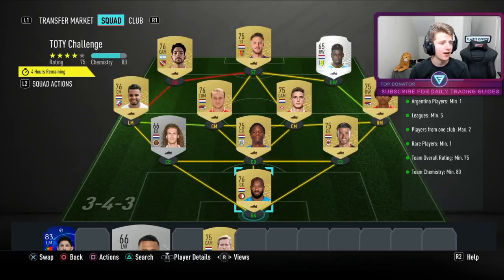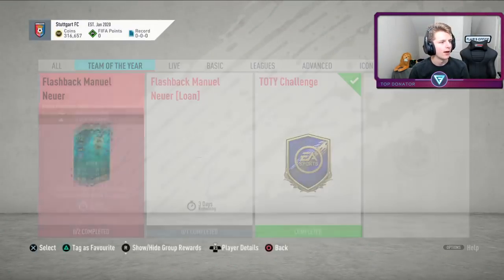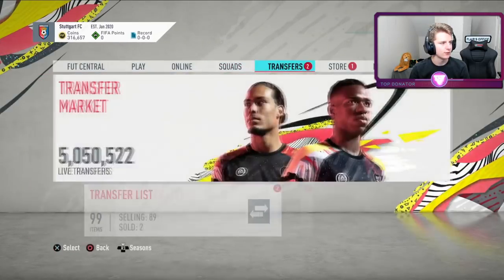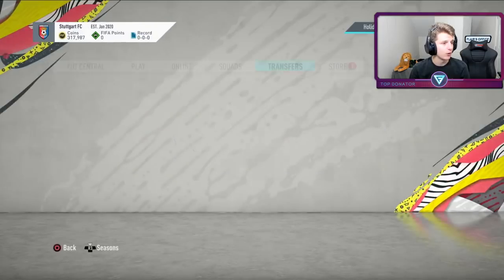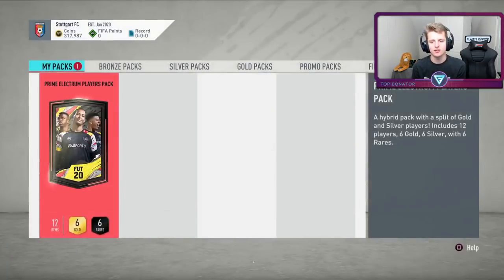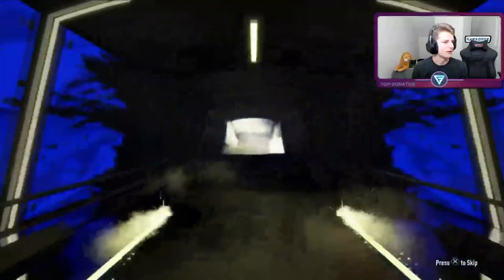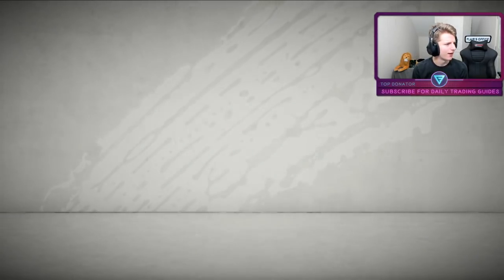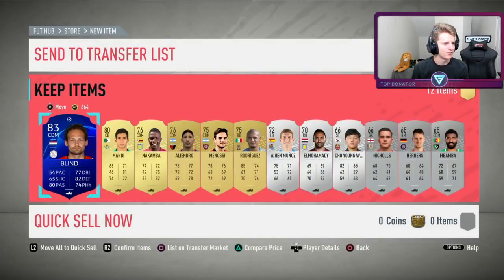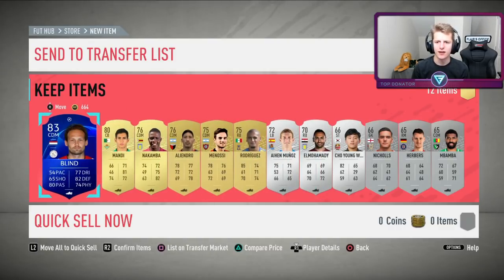We've done the Team of the Year Challenge SBC, costing 4.1k for a Prime Electrum pack — no wonder Silvers crashed, though they've rebounded well. Two things have sold on — mostly players bought yesterday, selling off for lazy buys. Opening the pack: we get a blue but it's only a normal UCL, an 83 Daily Blind. Nothing too crazy in that pack, a few guys for league SBCs.